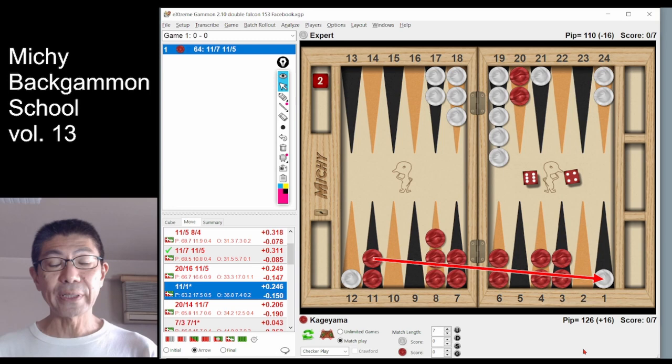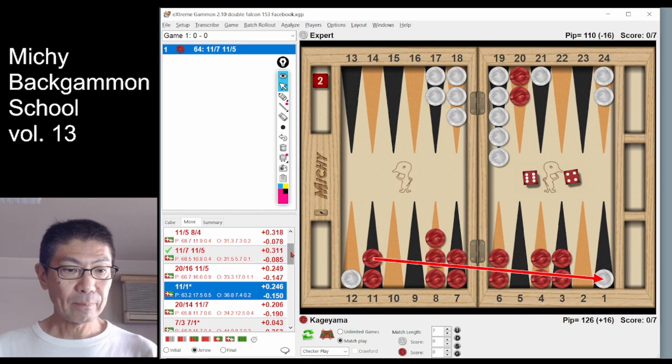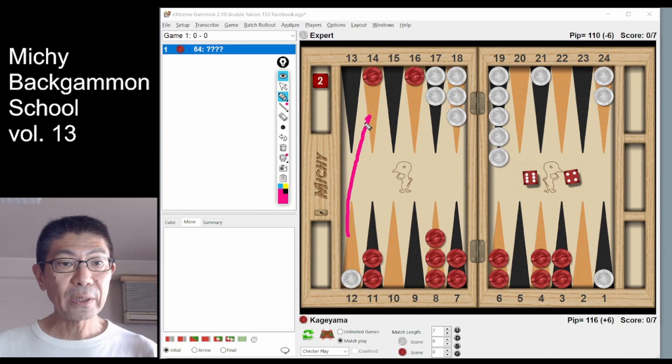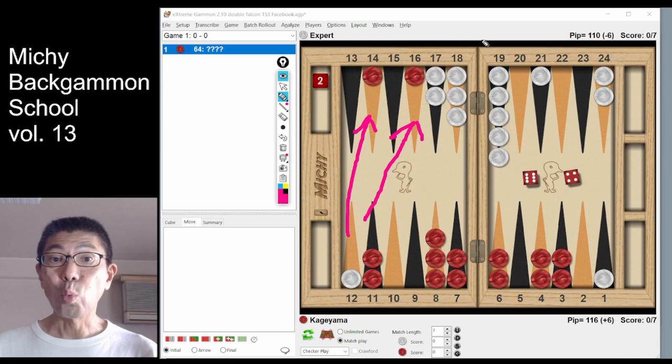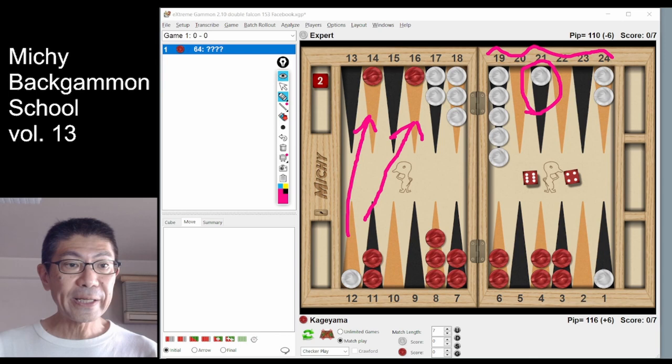Step number 3: the benefit of a double falcon play. Let's examine the benefit. Obviously, this play gives white a double shot — any 2s or any 4s, white can hit. However, white's home board is weak, with an inner blot.